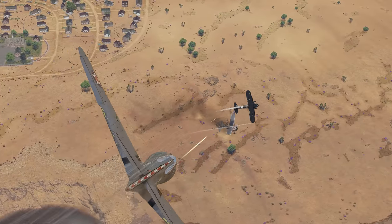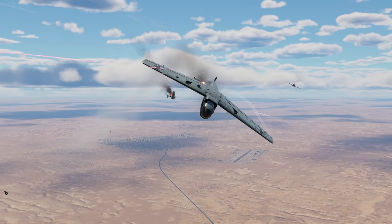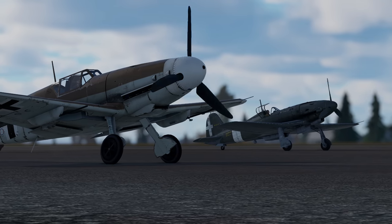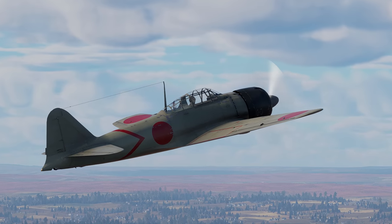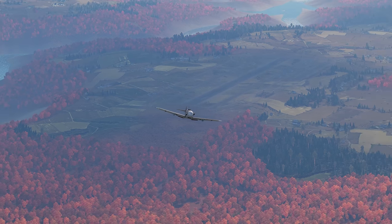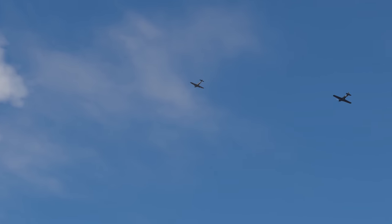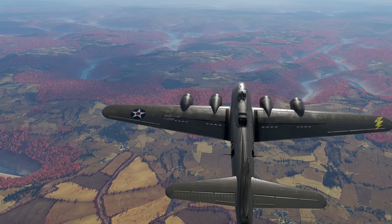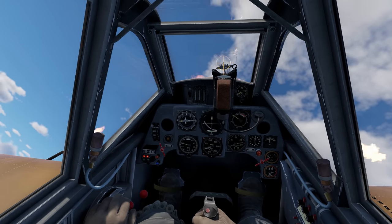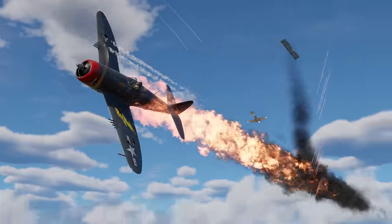You can engage biplanes in energy fighting, retaining as much speed as possible, and with monoplanes, you can start a turn-based fight. Next-generation fighters have powerful cannons that can down an enemy in the blink of an eye. You can theoretically divide these machines into the maneuverable and the fast ones. The latter are similar to early monoplanes in their usage. You can gain more altitude at the start here, and be around 5 to 6 kilometers above the ground when you meet your first targets. That means you can also intercept strategic bombers.